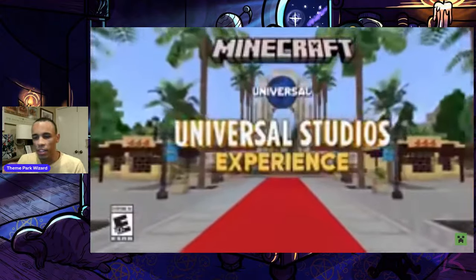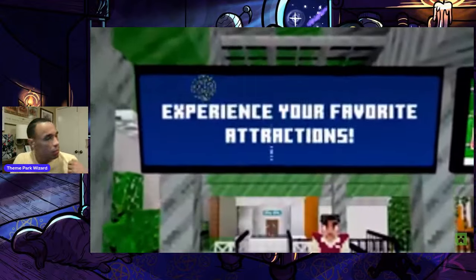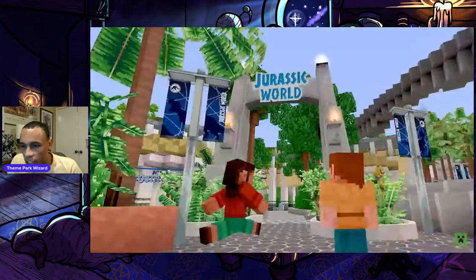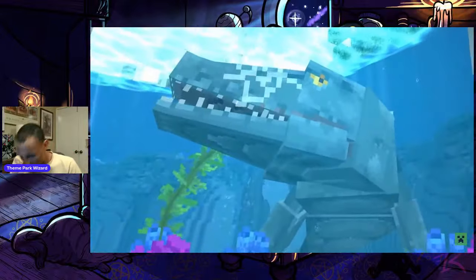Ooh, okay! So we're starting off with Hollywood. It's a glow — the skin looks solid actually. There's Jurassic World — the Hollywood version — kind of mixed in with Hollywood and Orlando.